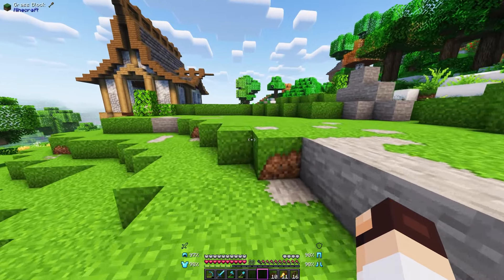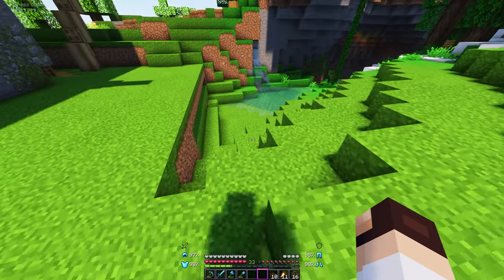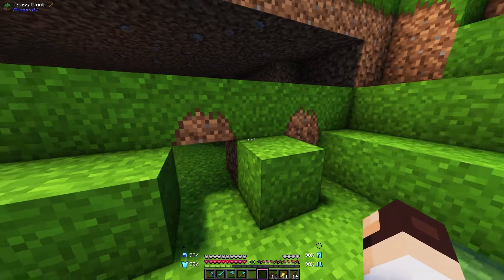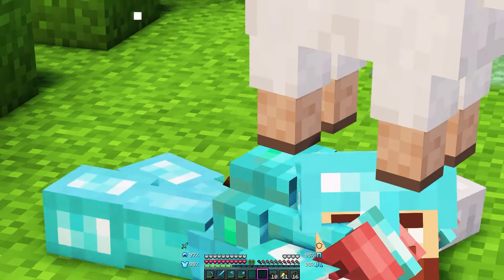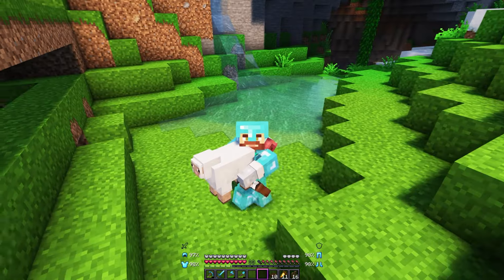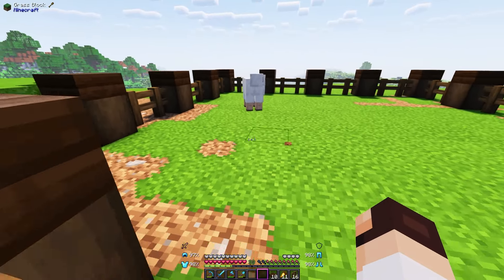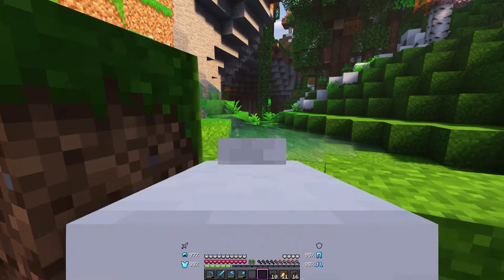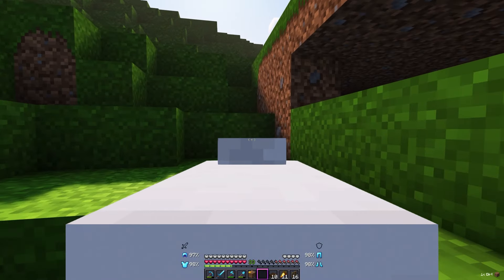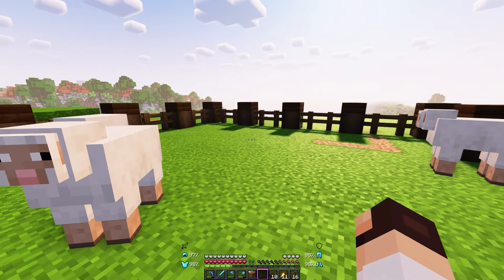I could do the boring thing and go and get the sheep via wheat, or we can do this. Why is my backpack in my face? This is ridiculous. Don't come down there. Thank you very much. Close that. Now just to get the other two. And now I will never have to hear sheep underneath my house ever again. Awesome. Three sheep.